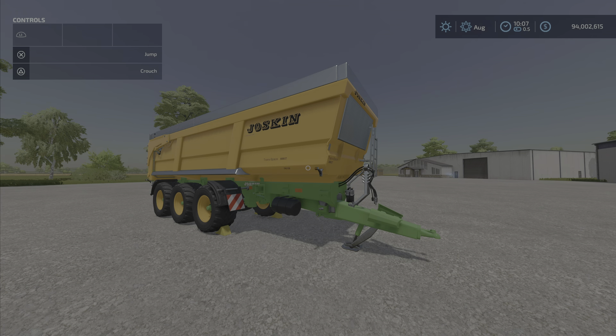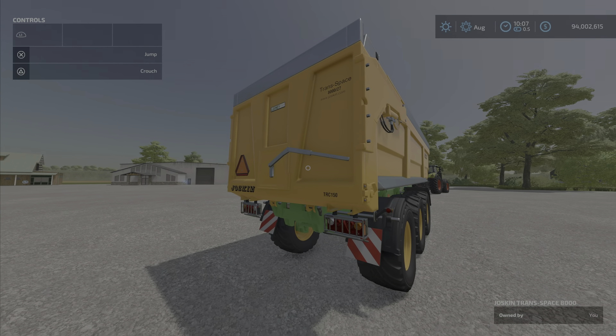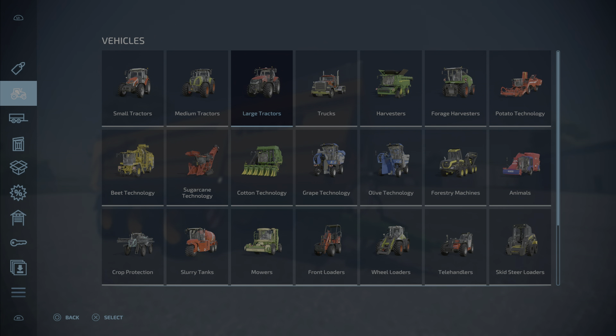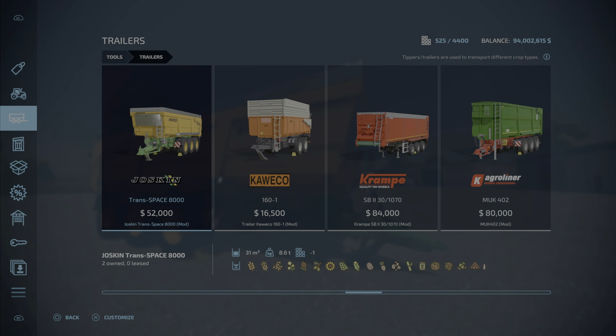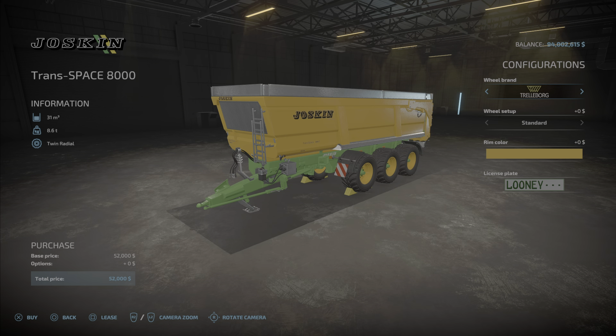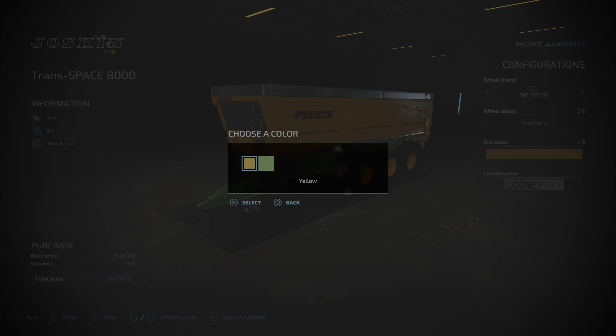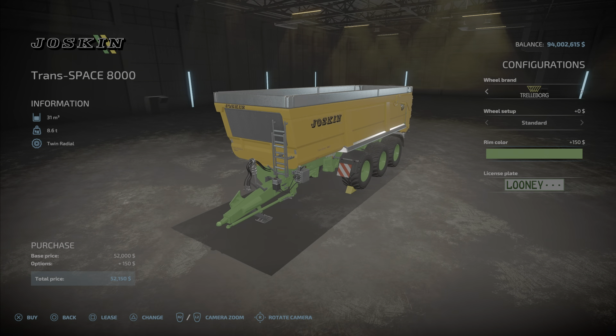It's a Joskin trailer — if you've been waiting for it, it is now here. You'll find it under Tools and Trailers. It costs 52,000 and will contain 31,000 liters of all those products — no grapes of course. Four slots, a few tire choices at no extra charge, and you can change the rim color to green for an extra 150 bucks. All totaled: $52,150.